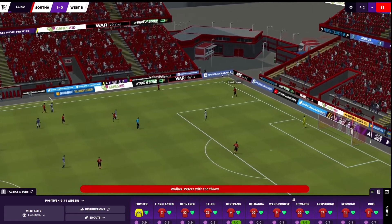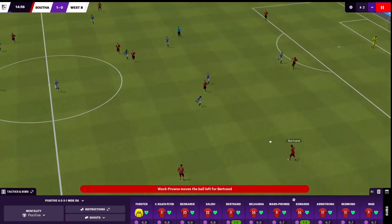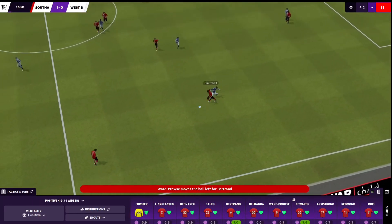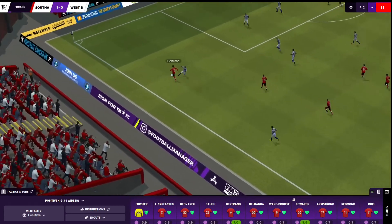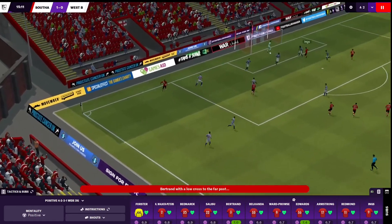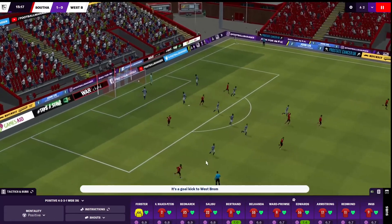Throw in deep in our half — let's build something from the back. Salisu gets it to Ward-Prowse. Get it out to the flanks, that's what we like to see. Bertrand charging forward — is he going to play in Edwards or continue the run? He's continued the run, skipped past his man, got the cross in towards Ings. Edwards looking for his second — just wide. If we could have gone 2-0 up there, that would have put us in a very strong position.